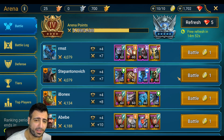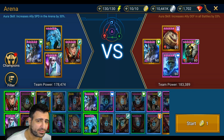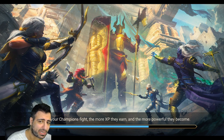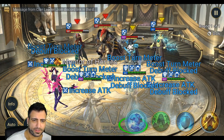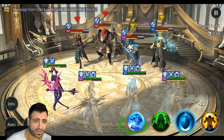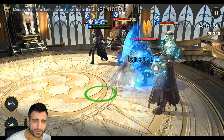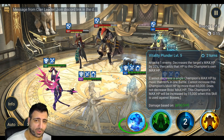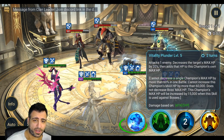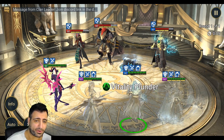I'm going to show how he wrecks Torment. We're going against this team — running Arbiter, Duchess, Rotos, and Torment, though we don't even need Torment. Right off the bat we're going after Torment first. He does have a shield, so we're going to try to go through that — there we go, 83,000 damage went through the shield. Next we're going after Miscreated Monster and using vitality plunder on him.